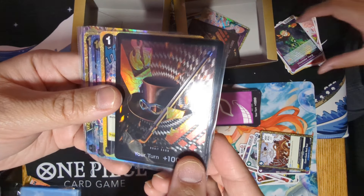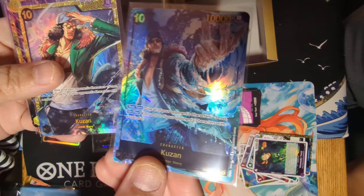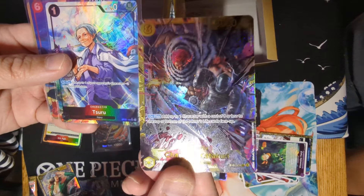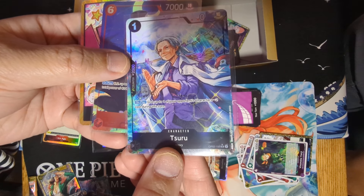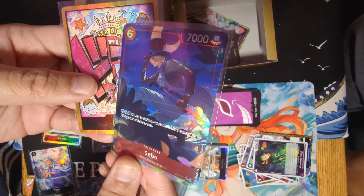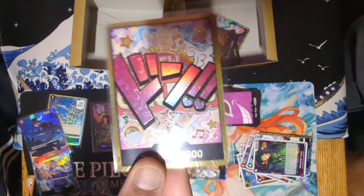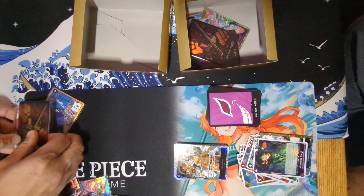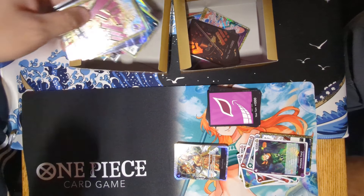Wild Boar 2's hits — no particular order: Sabo Foil, Ice Age Textured hit, Kuzan Secret Alt Art — that's a new one. Just a secret — the usual Katakuri, didn't even sleeve it up because I have so many. The Tsuru — full art or alt art, because it has a star. And the Sabo — this is a new one, I think. Alt art or full art. And the big one — Uta Gold Dawn! So there you have it. Thanks again for watching — like and subscribe to see more content. Let us know in the comments who you think won: Wild Boar 2 or Wild Boar 1. Until next time — stay classy and keep it cool, pirates.